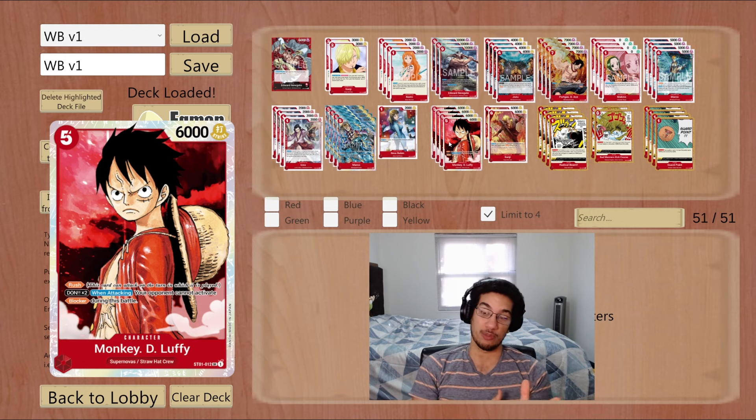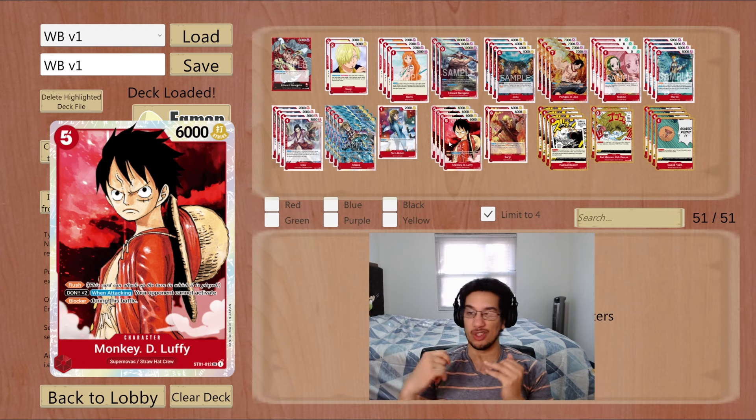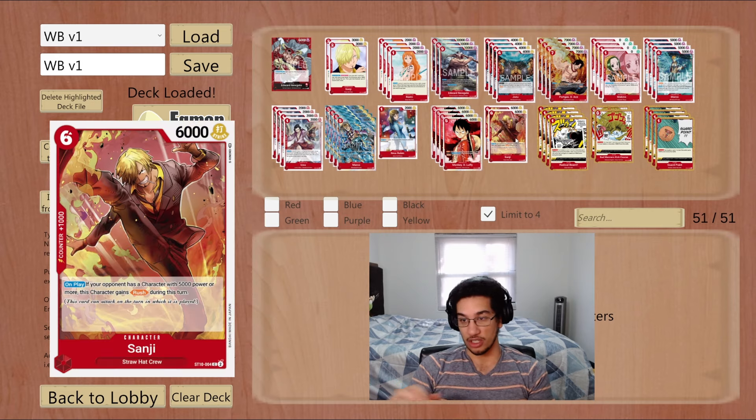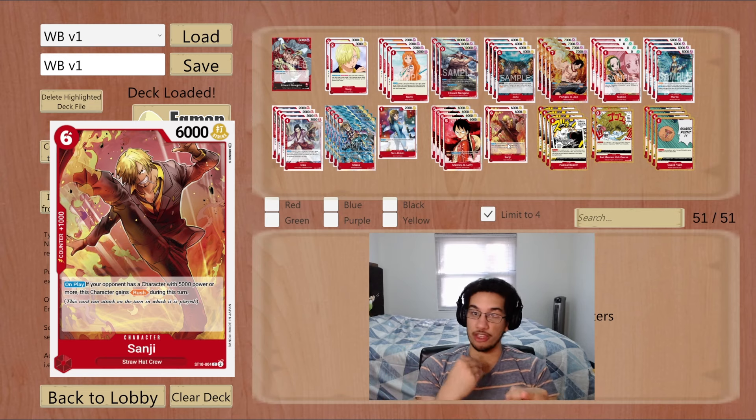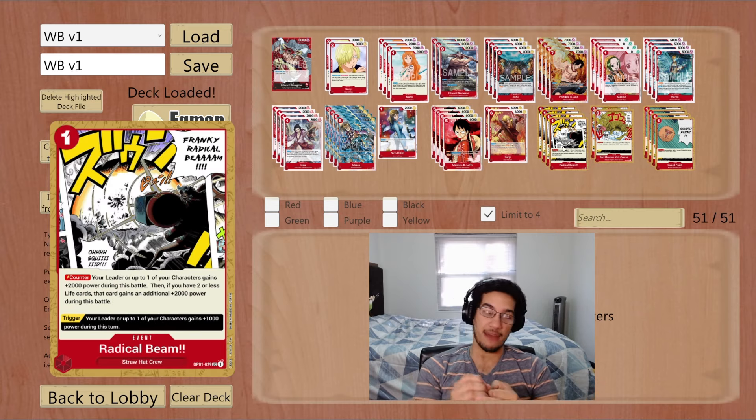Nami can search into our Rush Luffy, which is one of the key parts of this deck. Rush Luffy can get through opponent's blockers once you get them to zero life, which is how you'll win a lot of games. Even without the two-cost attachment, just having a Rush unit forces the opponent to give you a 2k counter or take a life — so even after Luffy gets killed by removal, you still got value from it.